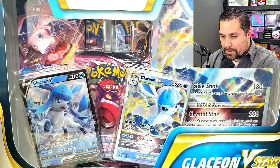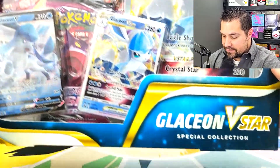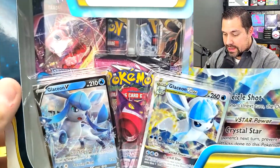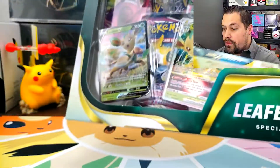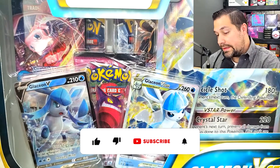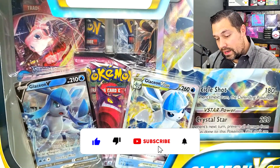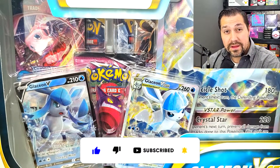Hey Team V, a little bit of a special opening because they just arrived: the Glaceon V-Star box and the Leafeon V-Star special collection box. I was having trouble deciding which one I like more, and I think I know. Let's get these opened up, look at them and go over it, especially with that new mechanic V-Star.